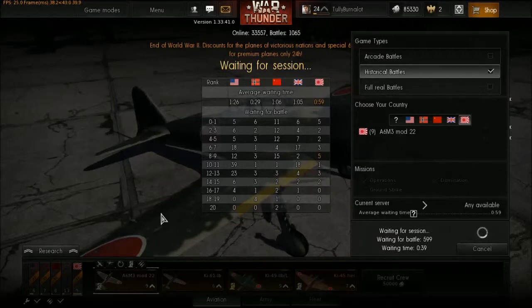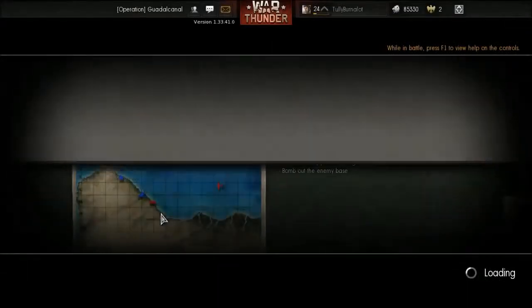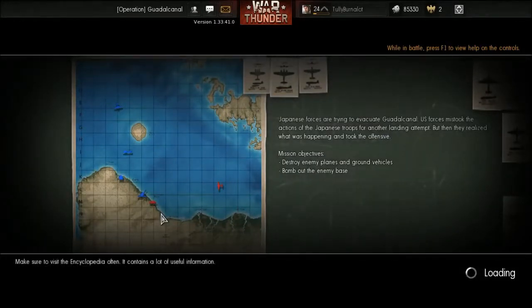In all fairness, the Zero can in fact be outmatched by certain planes. The Corsair, for instance, is amazing at dealing with Zeros, and the Hellcat as well. I'll be playing this in cockpit view. Keep in mind that the Zero is, in all honesty, a naval fighter — this thing is meant to take off and land on aircraft carriers.